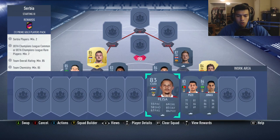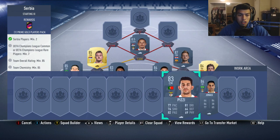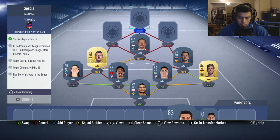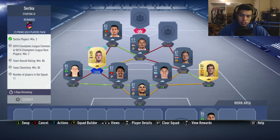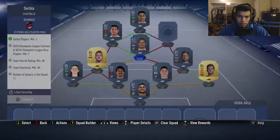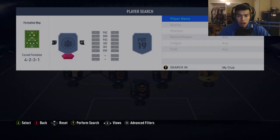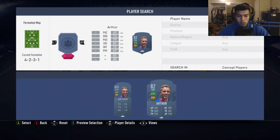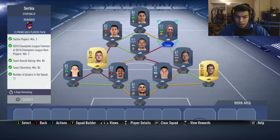We go for Fajr from Benfica at center attacking midfield — that's our Champions League card. Then Pizzi at left CAM, Jonas at striker. Our final UEFA Champions League card, who links everything up, is Arthur. We go for his Champions League version since it's 83 rated and we need another Champions League card. That completes the SBC — you get the chemistry, the rating, everything you need. This SBC costs nearly 100,000 coins.